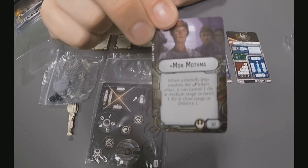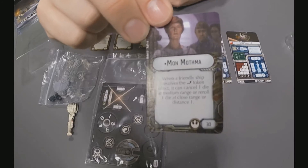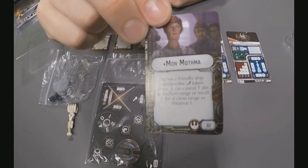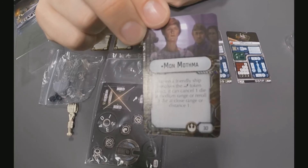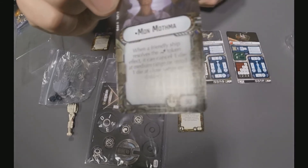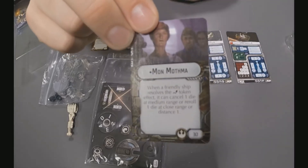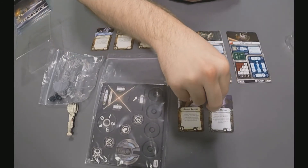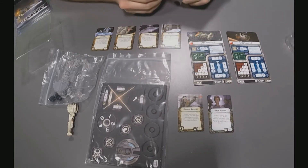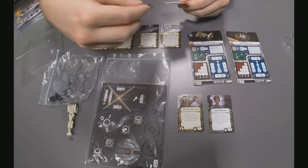Our new Admiral is Mon Mothma — 30 points — so a bit more expensive than the other Rebel Admiral options. When a friendly ship resolves an Evade token, it can cancel one die at medium range and re-roll one die at close range, effectively extending the distance at which you can use your Evade token. Particularly with the CR-90s that have two Evade tokens, if you're running a Corvette swarm you're definitely going to want Mon Mothma.